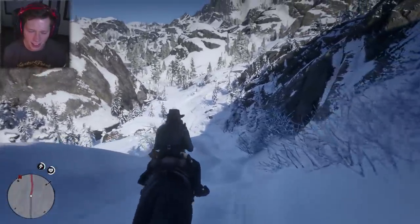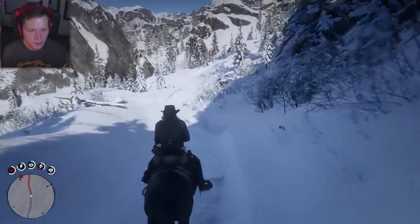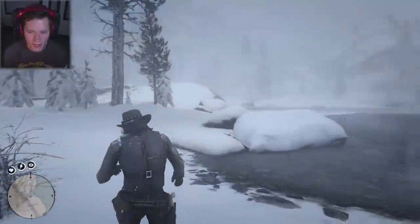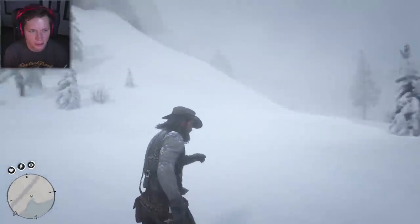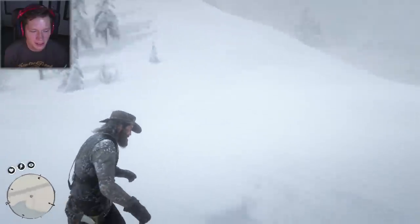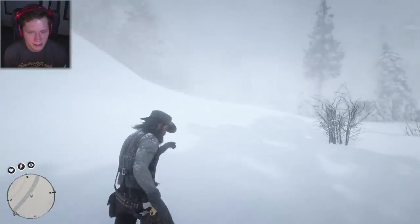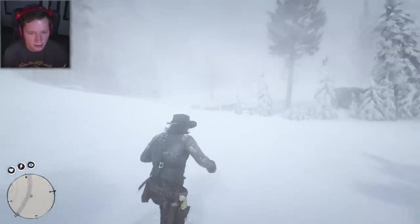Technically right at the very end of the main storyline we had a little bit of snow, but it's so crazy how many different biomes this game has. All right, guys — we made it to the western edge of Lake Isabella, which is where this horse is supposed to hang out. We are in the middle of a snowstorm. Visibility is at an all time low. I cannot see a darn thing.